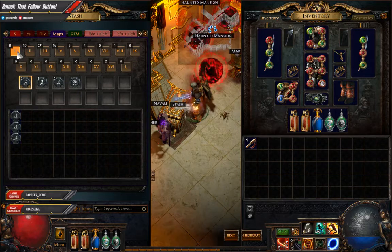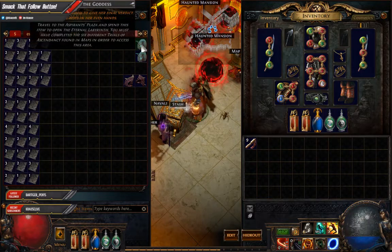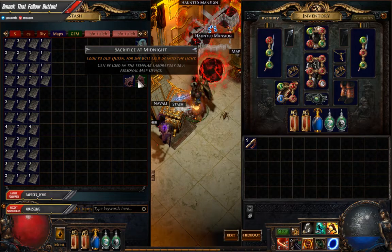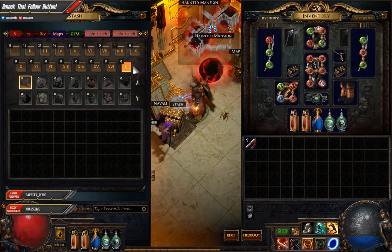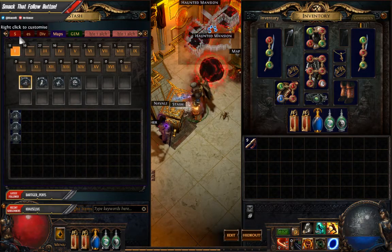The only thing that it doesn't have, guys, is it doesn't hold Offerings of the Goddess or Sacrifice of Dusk, Midnight - that kind of stuff. Which is kind of weird - I thought it would be in the uniques since they are kind of unique, but no, it doesn't hold them, which is kind of upsetting.